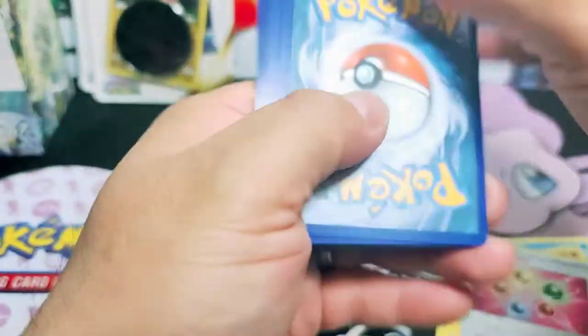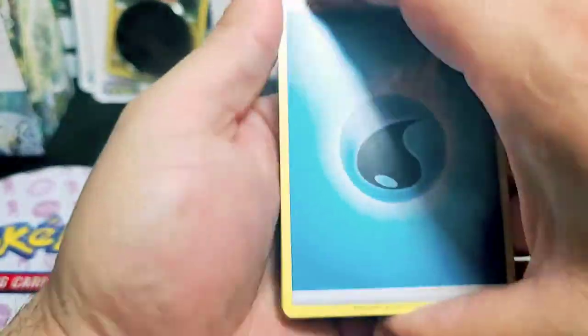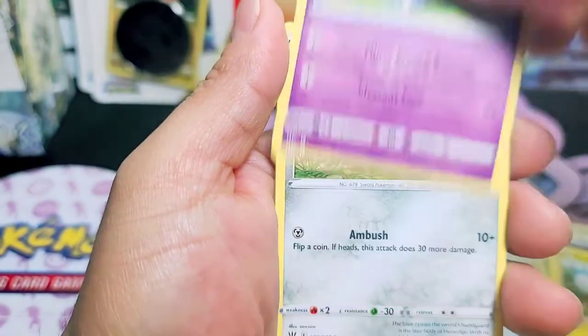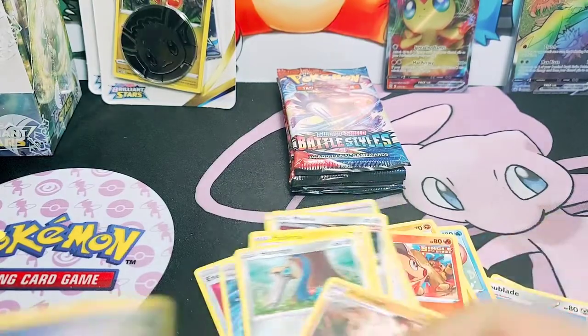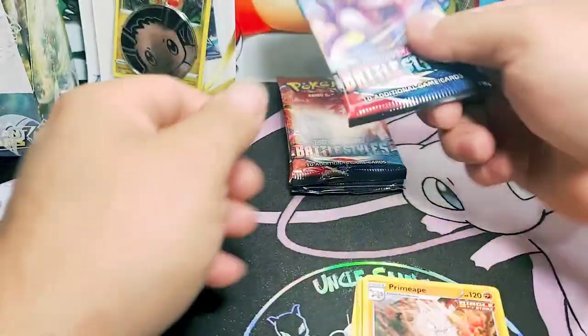I don't want to see if it's a green or white code card. Here we go. We got water energy, double blade, chero, energy, mawile, chirubi, pichirusu, chimichanga, honich, horsey, a primate non-holo. That's not a problem. We start pulling all types of things and then we just pull the chimichanga.